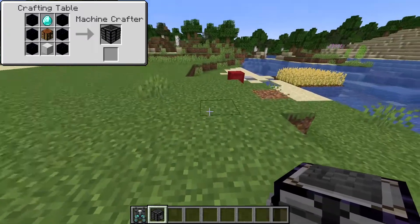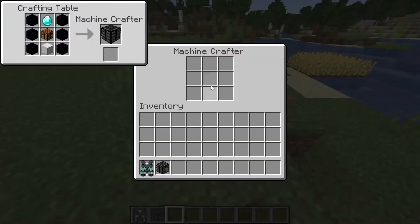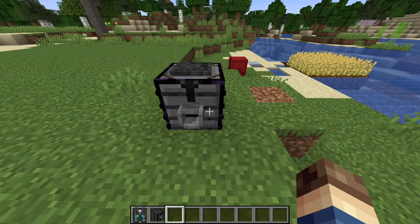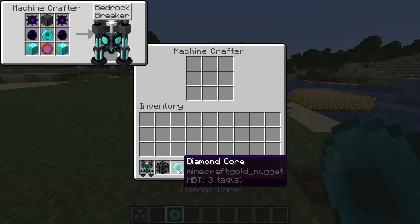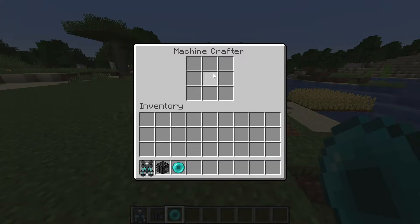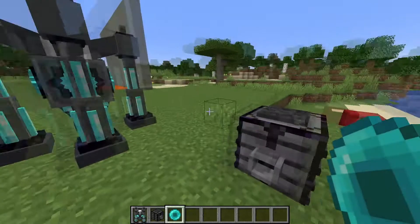Like all of my other machines, these need to be made in the machine crafter. Just use this as a crafting table like such to get all of the items. Here I have the diamond core, and you would do all of the others in here and then craft your bedrock breaker.